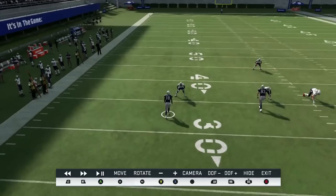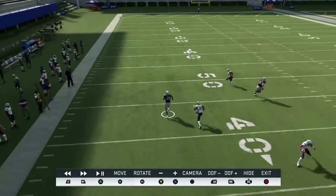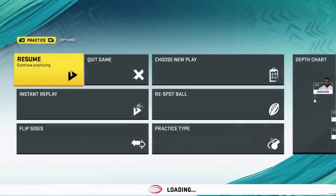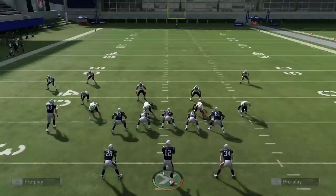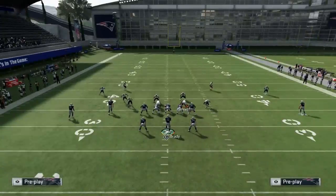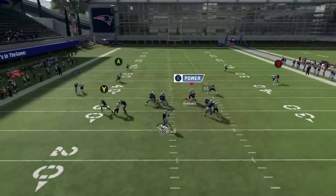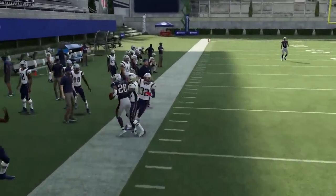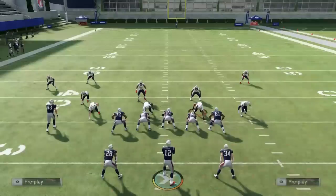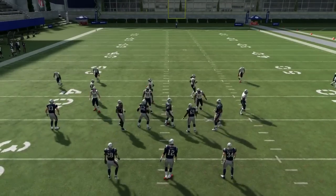Even in man press he doesn't get pressed because he has that outside glitchy route. So in man press you basically have an auto touchdown with that if there's no help over the top. Against Cover 2 Man you can sometimes fit it in - it works maybe better on the far side. See how he got pressed right there - that's because you don't have over 90 release. That's basically the press-man killer - get yourself somebody like Moss, get a vicious chem. Check the Mut database for other wide receivers with over 90 release.